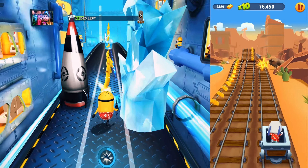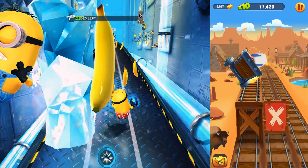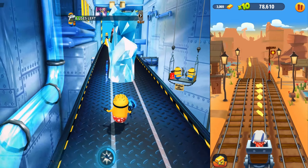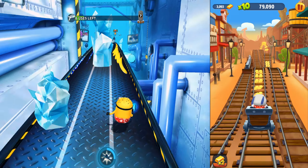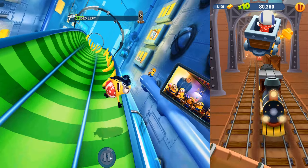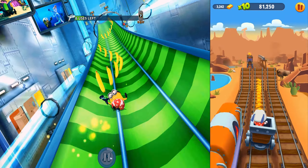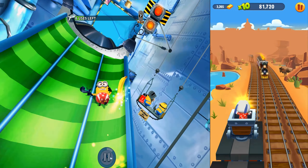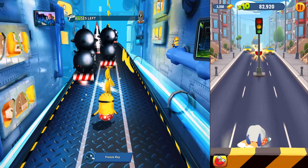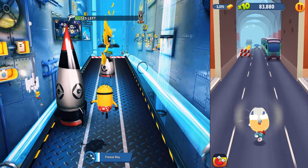Over this time our Minion completed his task, but we need to activate the Freeze Ray one more time to complete the Power Ops task. This is the Jail Evap location — in the previous run we were visiting Minion Beach. It's a great feature where locations switch by themselves, so you don't have to go back to the main menu to change locations. That's awesome.